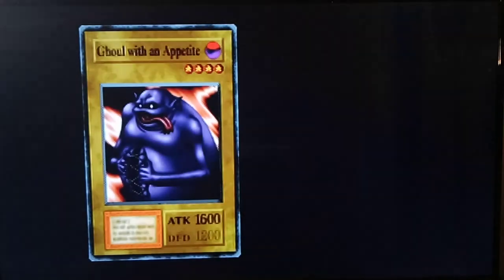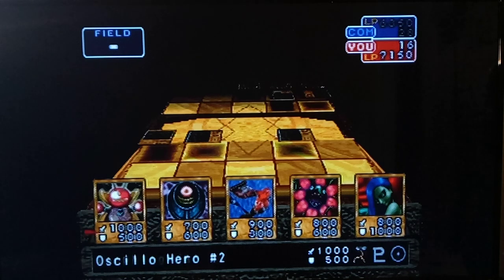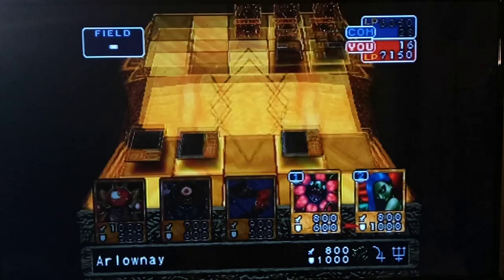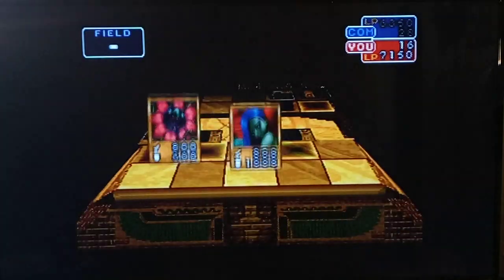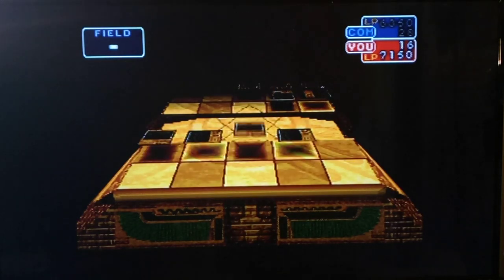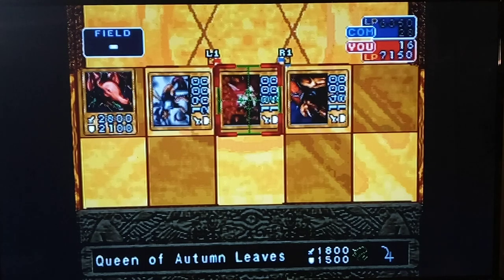At least he's leaving stuff in attack mode for us to attack, that's good. We ended up in a pretty epic duel here. I think this will work — these two by themselves will make a Queen of Autumn Leaves. We already have Moon. Let's try Jupiter. I'm trying to figure out what's super effective against this guy. So far, nothing doing.